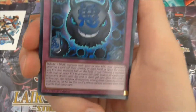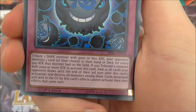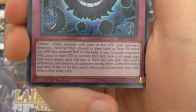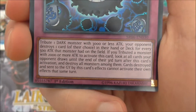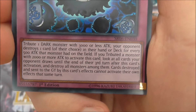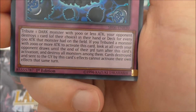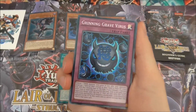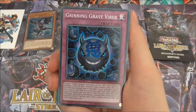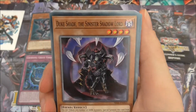That also helps with Grinning Grave Virus: tribute one dark monster with 3000 or less attack, your opponent destroys one card of their choice in their hand or deck for every 500 attack that monster had — so if you tribute Diabolos, that's six cards. Then there's another virus card: if you tribute a monster with 2000 or more attack, look at all cards your opponent draws until the end of their third turn after this card's activation and destroy all monsters among them. Cards destroyed and sent to the graveyard by this effect cannot activate their own effects in the same turn. This is a really good virus card for dark decks.